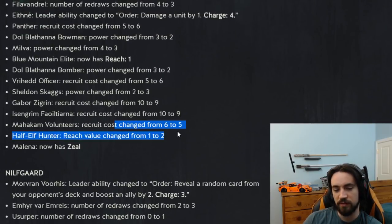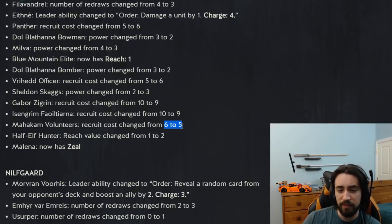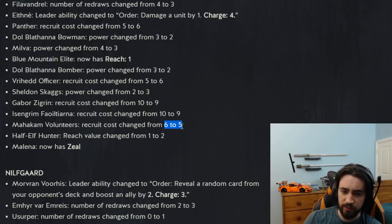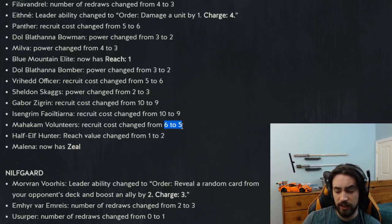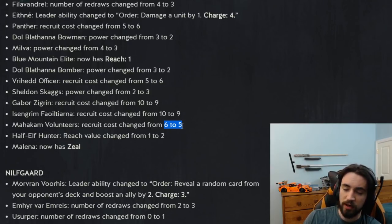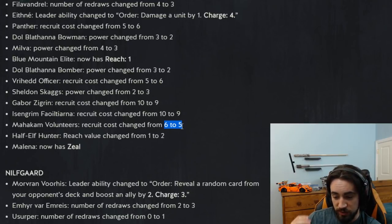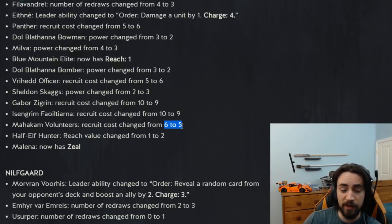Mahakam Volunteer recruit cost changed from six to five — another Dwarf buff. This is the card: melee, played on a row — if you have a Dwarf on the row it pulls out the other Volunteer. Similar to Empower Brigade in Nilfgaard. It's a good card. If you're playing Dwarfs it's obviously auto-include because in a Dwarf deck you want as many Dwarfs as you can get. It does have the requirement that you have a Dwarf on the melee row when you play it, so it's not something you throw into any Scoia'tael deck — it has to be a Dwarf deck. Nice buff to Dwarfs.